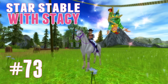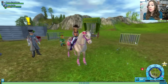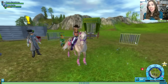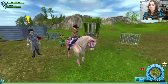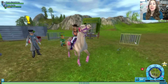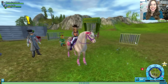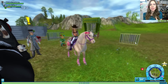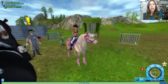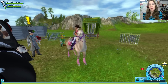Hey guys, welcome to another episode of Star Stable with Stacey. I'm here with some more Idris fun. Hopefully we can finish the circus today — look how close we are to unlocking level 14. That just means big things to come. There's so much ahead of us, and we just need to build this circus tent and do a few other things to unlock some new areas. Let's get started.